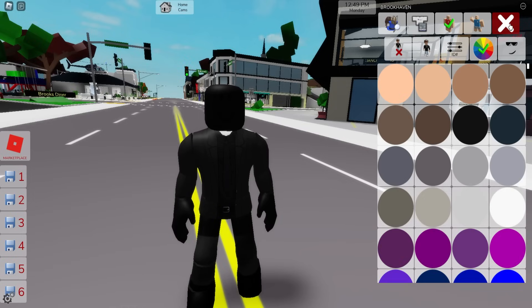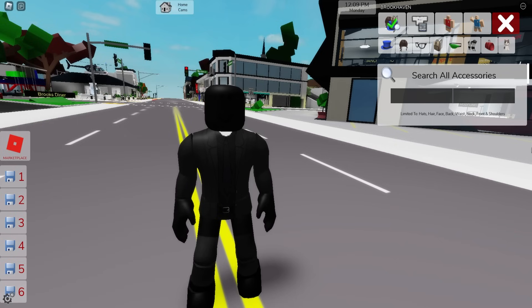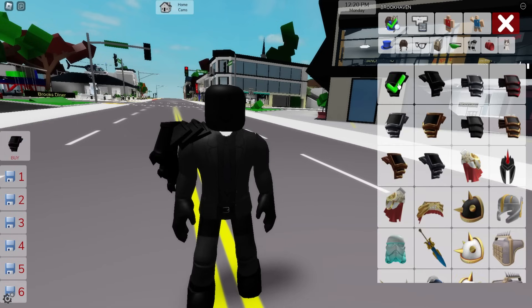Once done, let's open the color palette to adjust our skin to black. Now we should open the accessories tab and look for a palette and armor, and pick the one for the right shoulder and the one for the left.